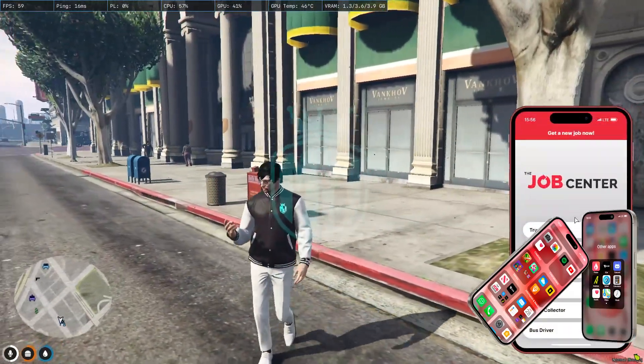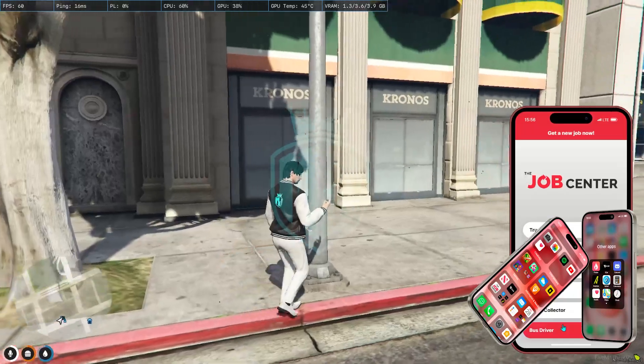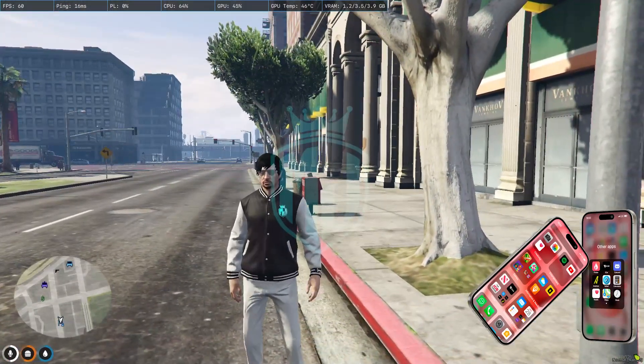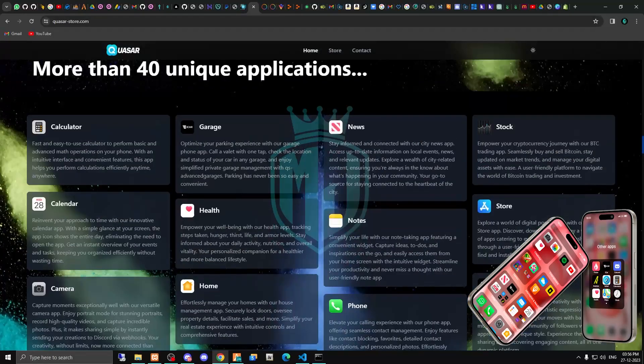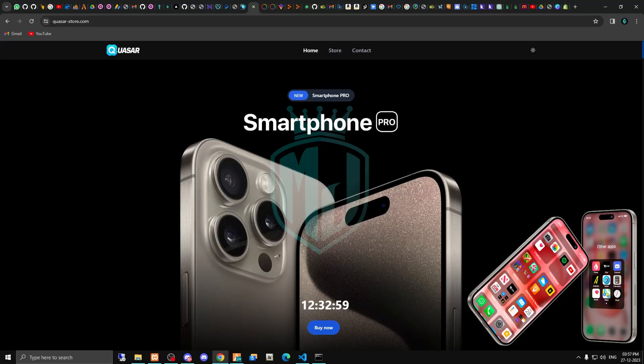You can easily set your job from your smartphone and it will automatically mark the job location on your map, so you can just go there and start the job. This is definitely the best smartphone script, launching soon today. You can read all the information in the description. Don't forget to check out the giveaway — complete all the steps mentioned in the description box for a lucky chance to win this smartphone completely free.